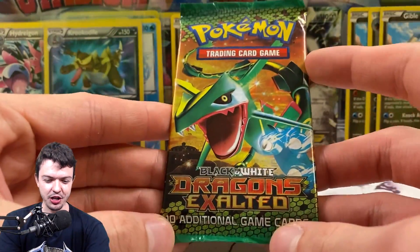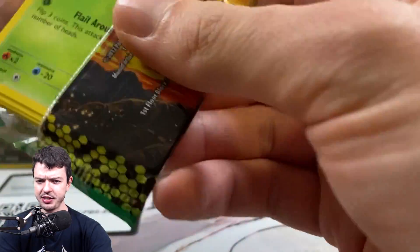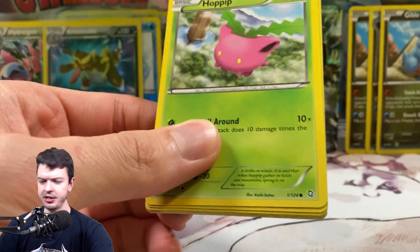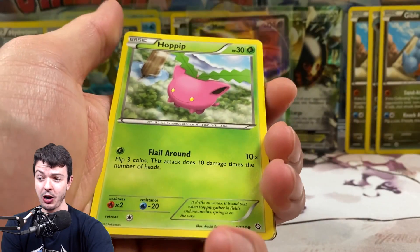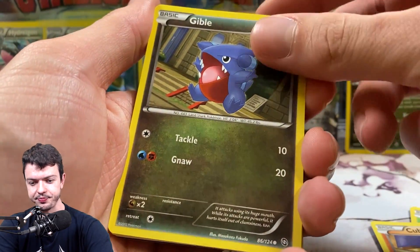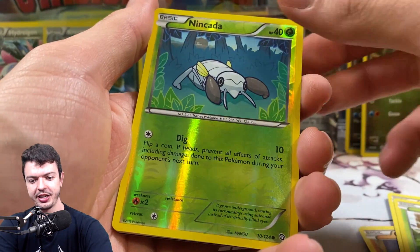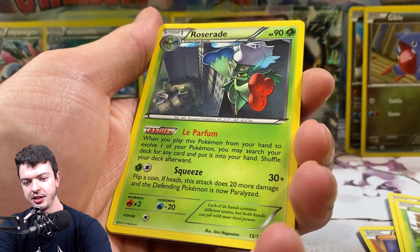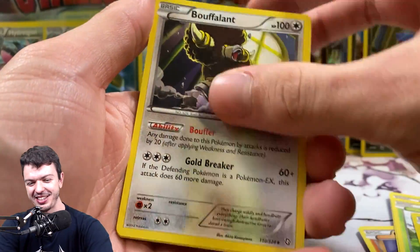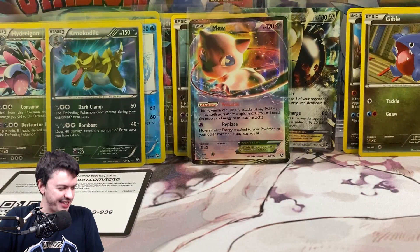Surely this is gonna be nothing. Surely we're done — right? At this point I don't even know. Cubone, Gible, Rufflet, Wurmple, Nincata. And yeah, Rosemary — so that was the end of it. Man, what a batch of packs. That's ridiculous.